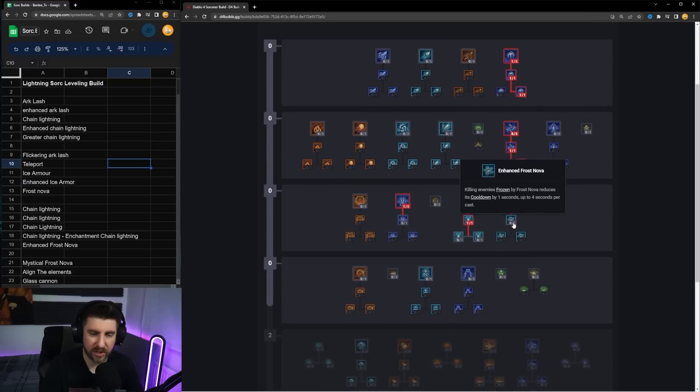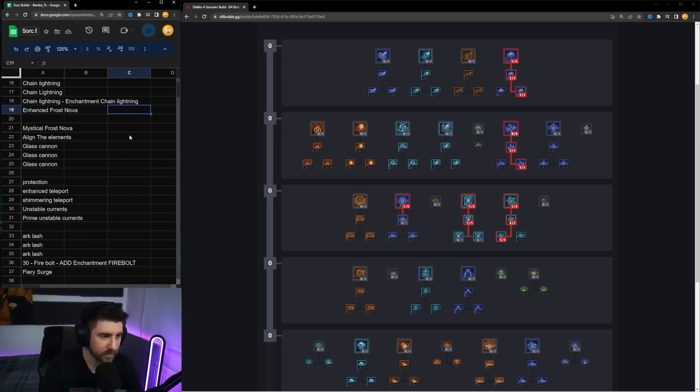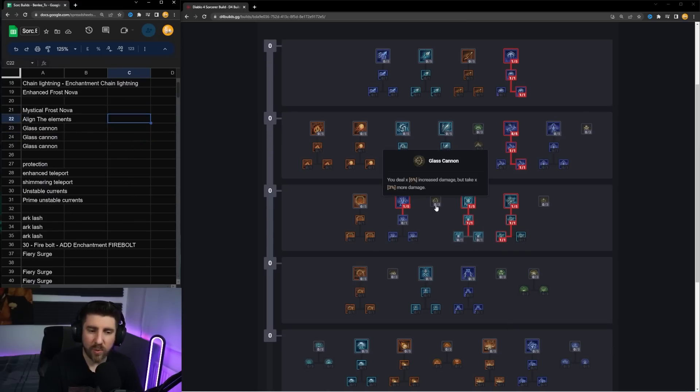Going from there we're going to take Enhanced Frost Nova and then Mystical Frost Nova for on-demand vulnerability, which is very very strong. On bosses it lasts six seconds, so that's 20% extra damage.